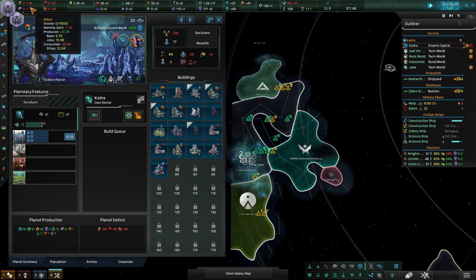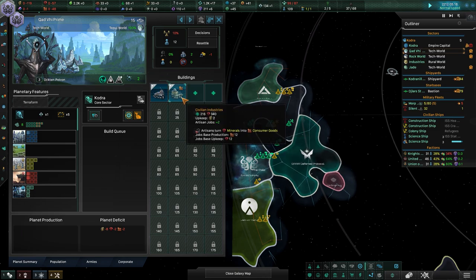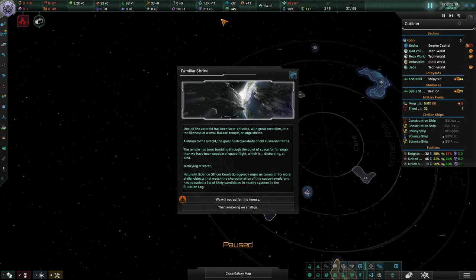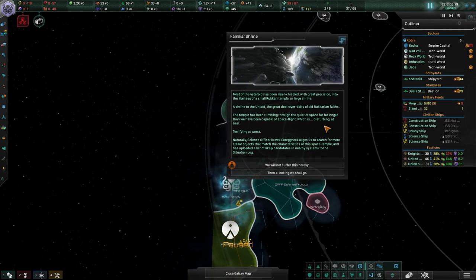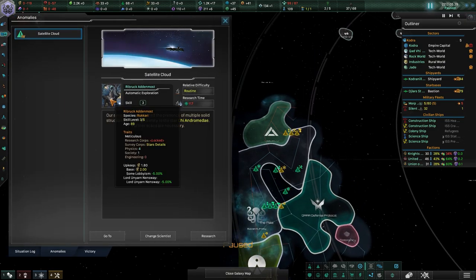Crime's almost at zero, alloys are almost in the positive. Two more available jobs from the alloy foundries. Most of the asteroids have been laser-chiseled with great precision into the likeness of a small Rakari temple — a shrine to the Untold, the great destroyer. The temple has been tumbling through the quiet of space far longer than we've been capable of space flight, which is disturbing at best, terrifying at worst. Science officer Grognock urges us to search for more.